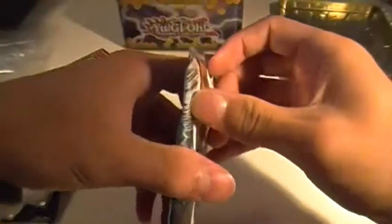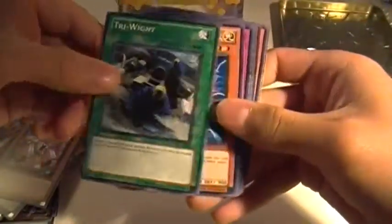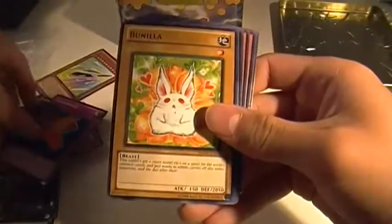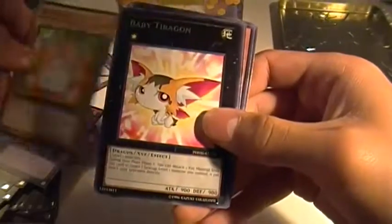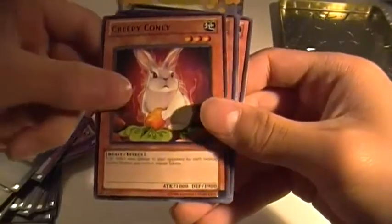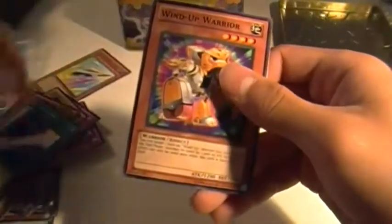Last pack — Photon Shockwaves, last pack of the tin. Come on, something good. Got Tri-Rite. Plasma Ball. Walk Cancel. Vanilla. A Rare Baby Tyreigon. Just a Common Creepy Coney. Another Pine Kono. Evil Karma. And another Wind Up Warrior.